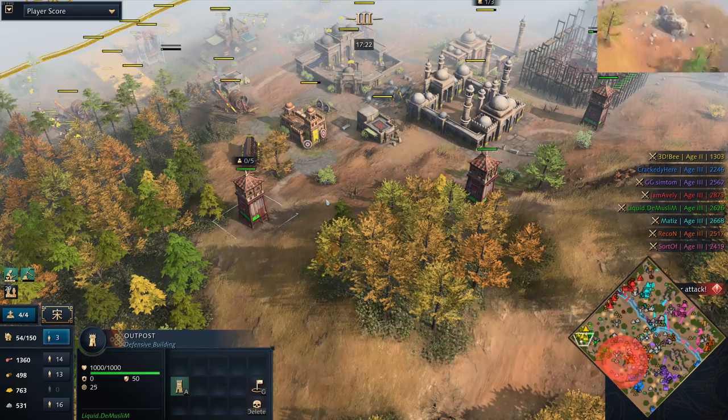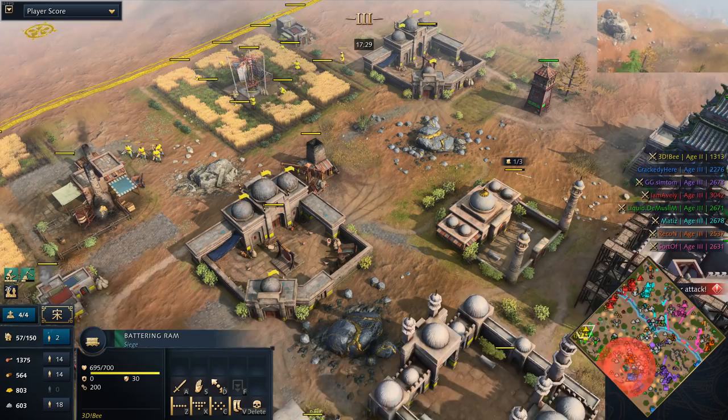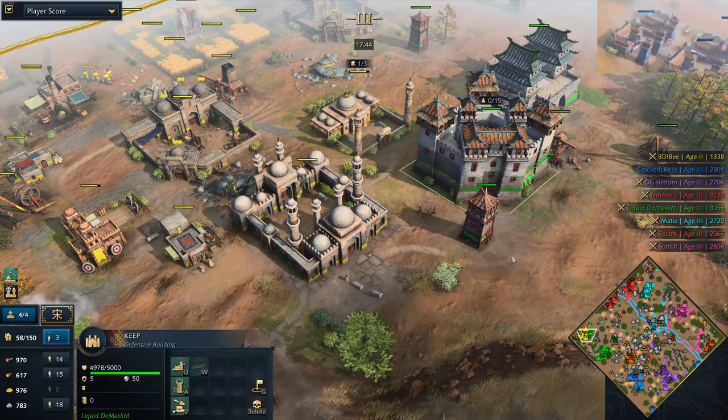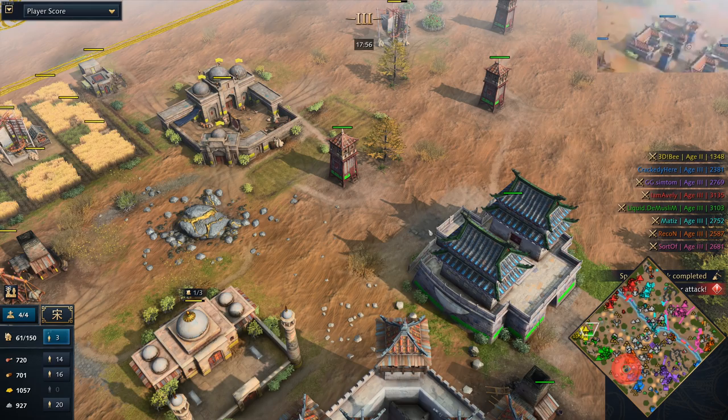The battering ram is finally coming out, but this is the consequence of being the Delhi Sultanate — you can research Siege Engineering for free, but it takes a really long time. Now we're seeing the consequence of not going for the battering ram earlier. He went for a second TC, which is fine, but now there's a Keep coming down. This is a really tough spawn, especially next to Demuslim, who is incredibly competent on the Chinese — probably top two or three, up there with Beastie.